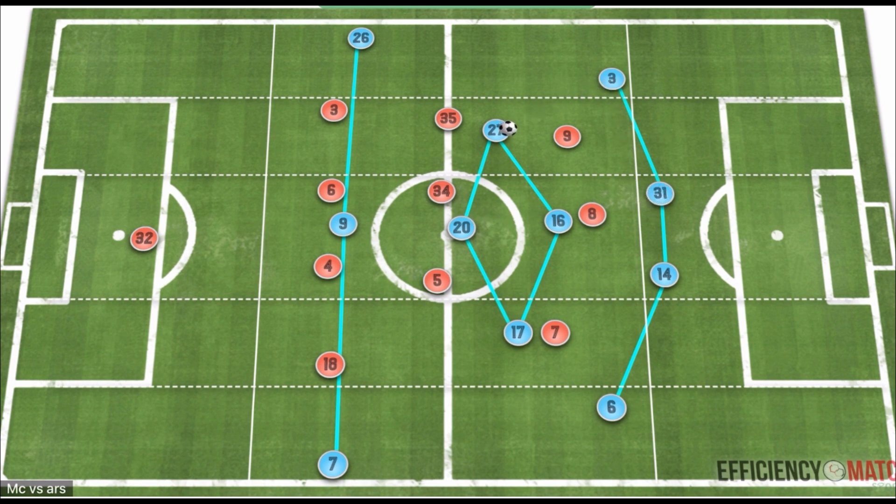This gave Arsenal more problems because it gave City different diagonal passing options and third-line potential passes into dangerous areas. It also made it easier for City to attract Arsenal's press and highlight the numerical advantage City had in the midfield third. Arsenal's approach to defending this — transitioning from a 4-4-2 into a 4-3-3 mid-block — was probably the best they could have had, using cover shadows and man-orientation support from deeper areas, which was effective in controlling the midfield third and central corridors.